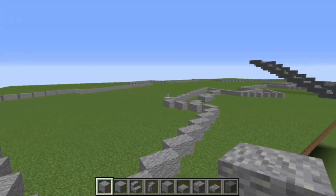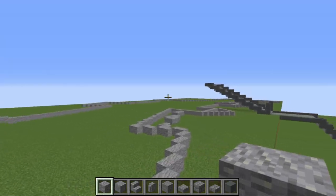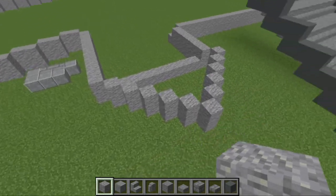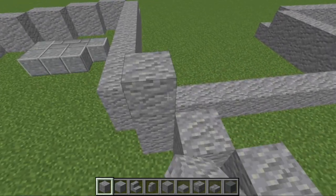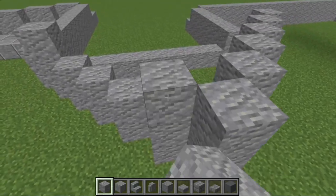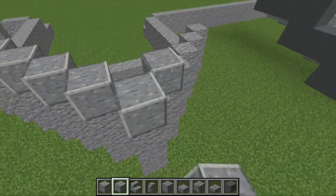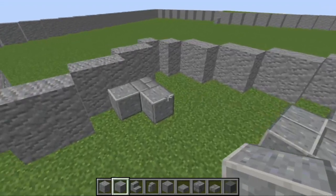To begin, our outline is currently a single andesite block. We're going to go around the entire outline with andesite and build up so the whole thing is two blocks high. Then come to the pointy bits at the front — those are going to be three blocks of andesite high. Top those off with some polished andesite.